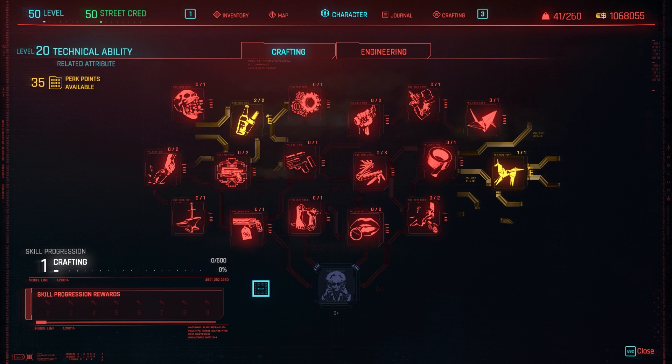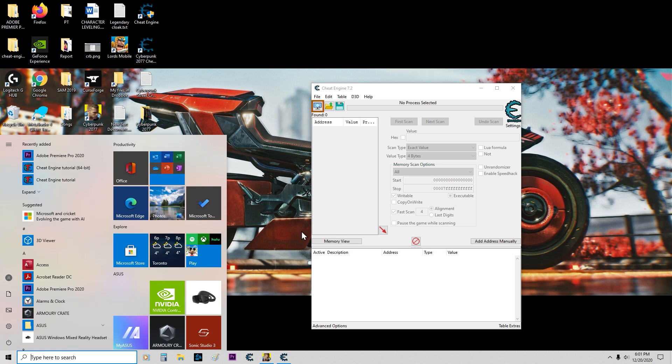Hello everyone and welcome to my fast crafting guide. We'll be going from level 1 to level 20 in 4 crafts. So currently our experience is zero. If you have some experience, you will enter that value in Cheat Engine. So let's get started.